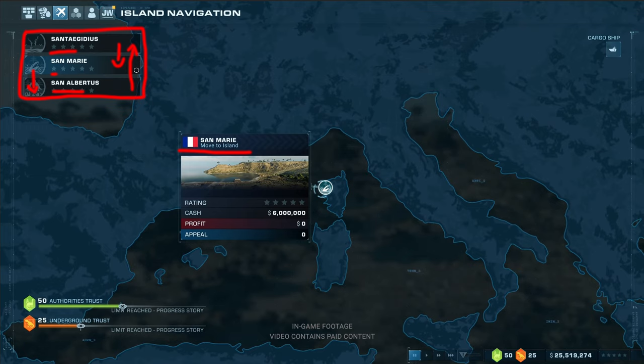You can also switch yourself, and that makes sense, because you can move dinosaurs back and forth between islands. Also, research is island-wide — meaning if you research something on one map, it's unlocked on the other maps too.